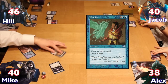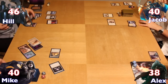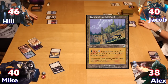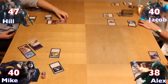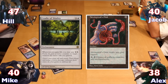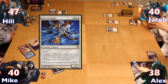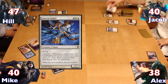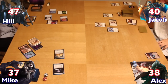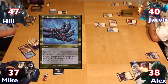In response, Mike attacked Alex for two damage with his Solemn Simulacrum. Hale started his next turn with a Temple of the False God, then tapped everything to cast both a Cradle of Vitality and a Nevinyrral's Disk, with the Disk hitting play tapped. Jacob cast an Emeria Angel, then dropped a basic Plains to get a 1/1 token from his Angel, and attacked Mike with an unblocked Frontline Medic for three damage. Alex drew, put down a Temple of the False God, then cast a Grixis Charm destroying Mike's Sol Ring.